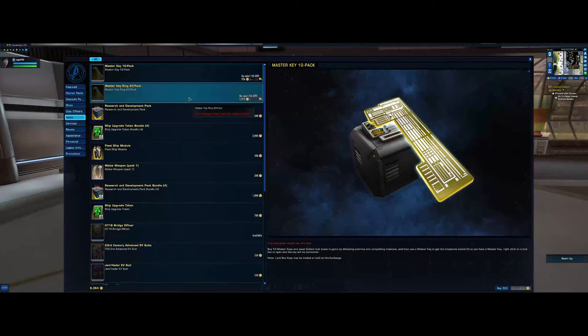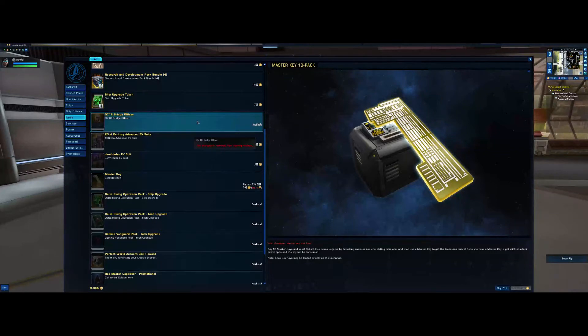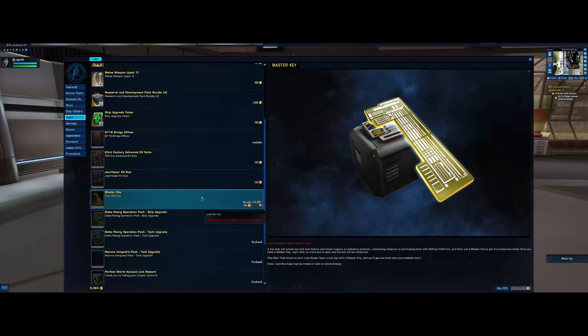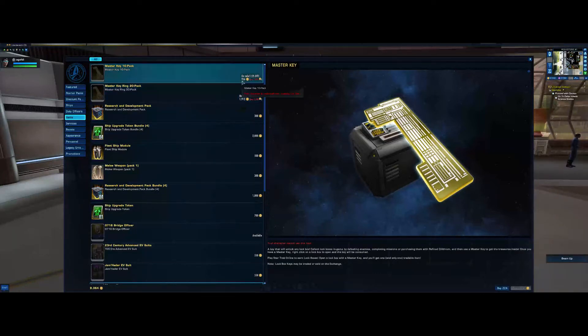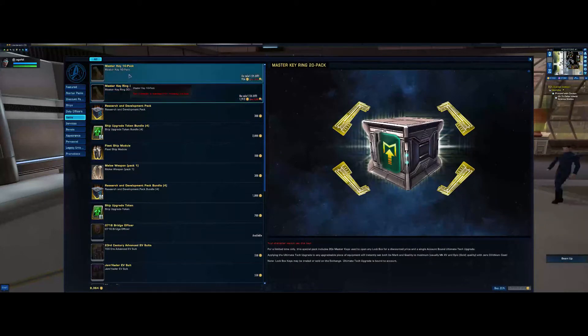I'm happy to open some lockboxes if you want to see what's in them and see the benefit. It's not pay to win, but it is a lot better to have these things active at some point. You can get one key for 106 zen, 10 for 956 — so you save about 100, basically getting one key free. You can get 20 for 1,912. The 20-pack seems to be a new pack — it normally only comes in packs of 1 or 10.